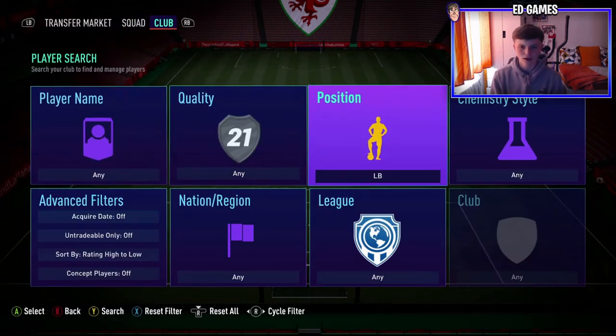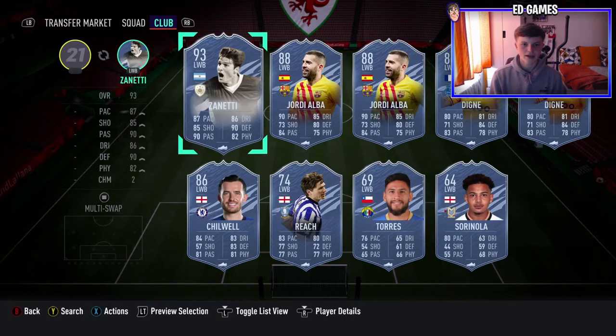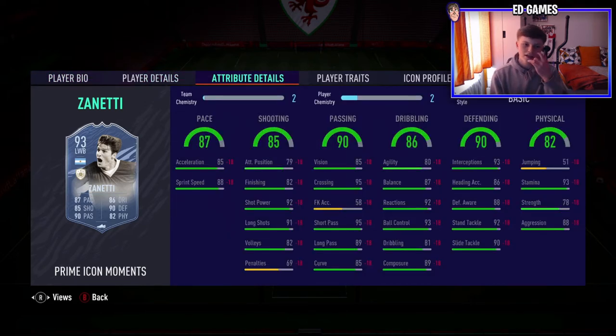Starting off is someone who comes out of packs as a left wing back — 93-rated Xavier Zanetti. He's a hidden gem honestly. You can ignore the two-star skill moves; he's a defender so you don't need it. Four-star weak foot is brilliant, so he can pass, dribble, and do anything on either foot. His minimum card stat is 82 and in-game stats are incredible — 92 shot power, 91 long shots, 95 crossing, 95 short pass.